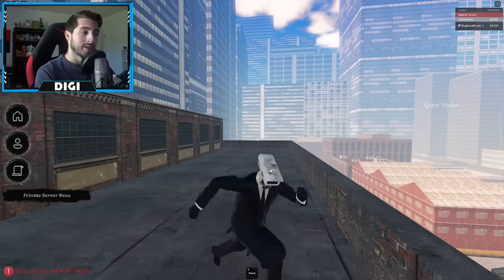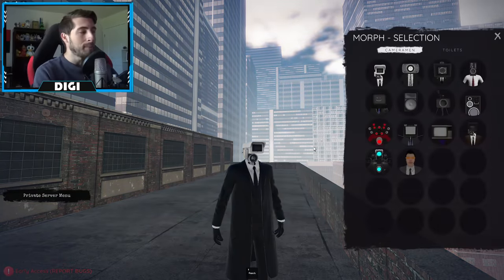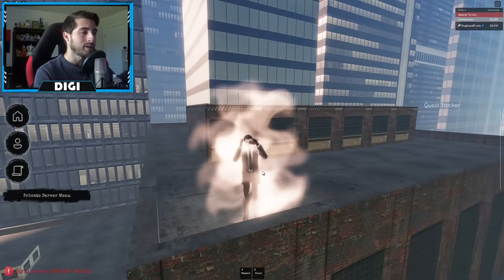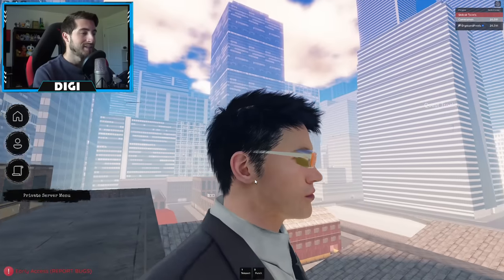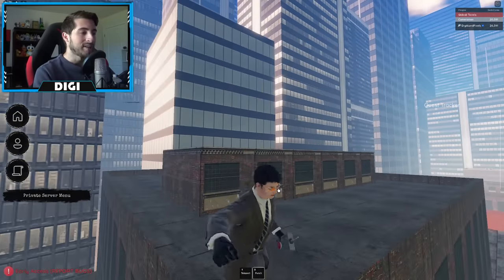Once you've done all that, you will unlock the secret agent badge and unlock the Secret Agent himself, who has appeared in the Skibidi Toilet series a couple of times. Look at those gamer glasses — he's pretty cool.